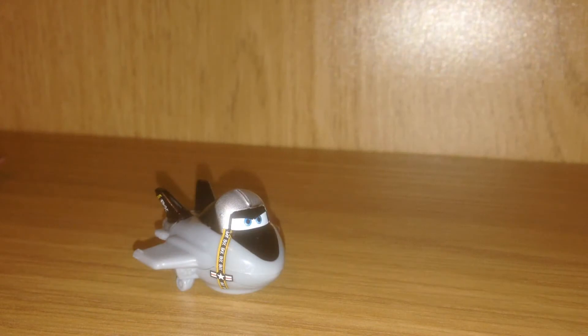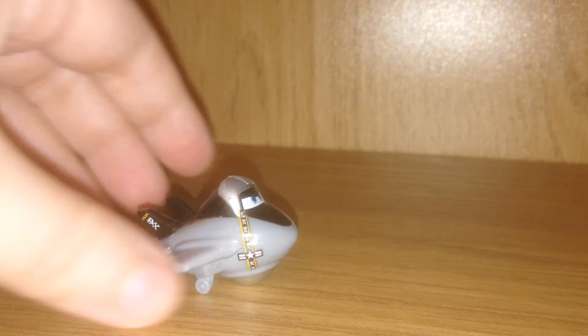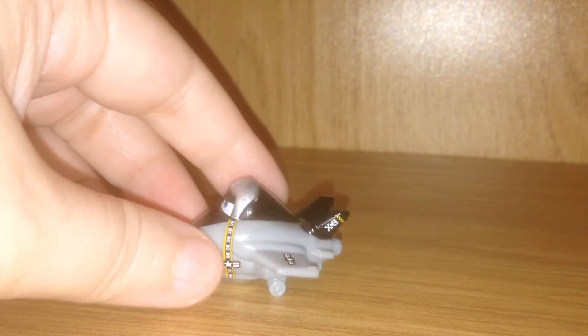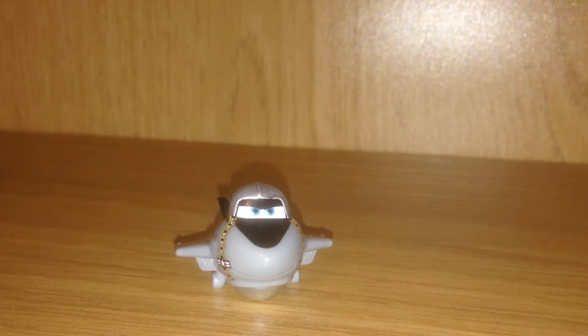This little fella is Bravo. He's pretty cool — he's got some awesome detailing here. He has a lot of heft to him, as you can see when he fell out of the bag. That's because of this ball bearing in the bottom that gives them their drift action, so that's pretty cool. I like all those skull and crossbones details on him, and the paint looks fantastic. I'm really happy with this little fella. What do you think of him? Let me know in the comments below.